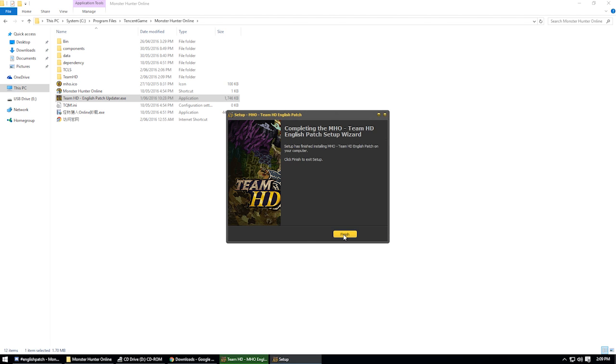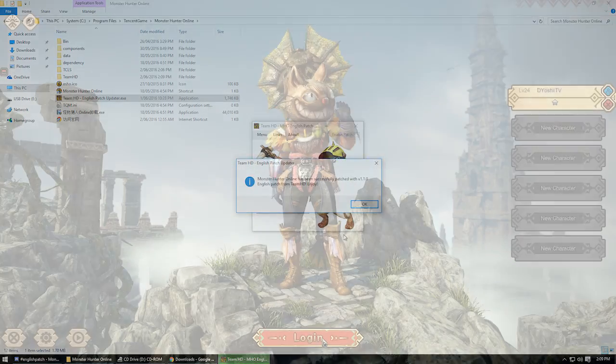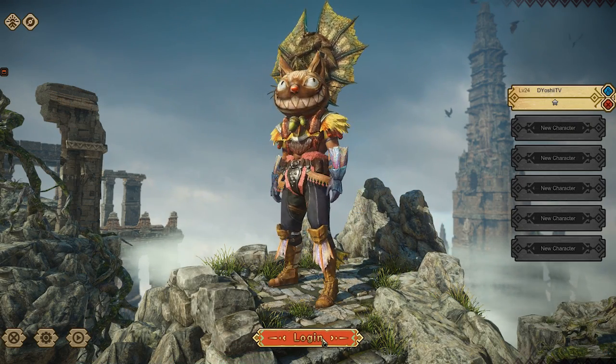And then you're done — that's it. You'll know if the patch is working when you log into the game and see the character login screen. If you see English there, you're golden.